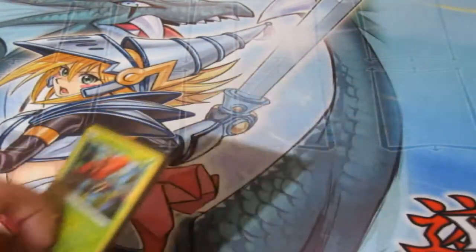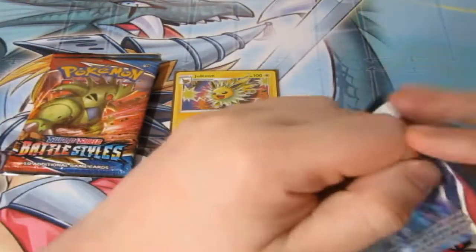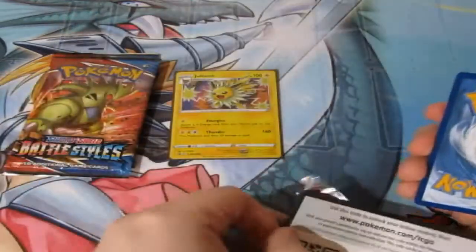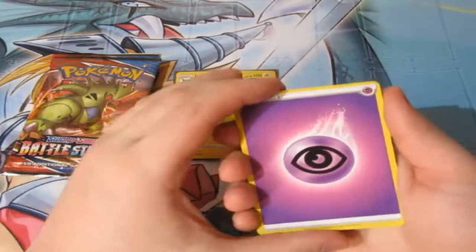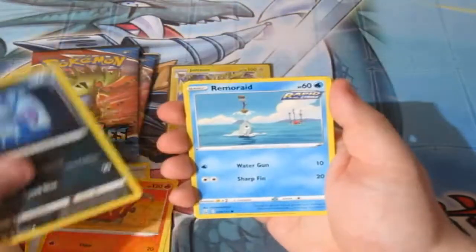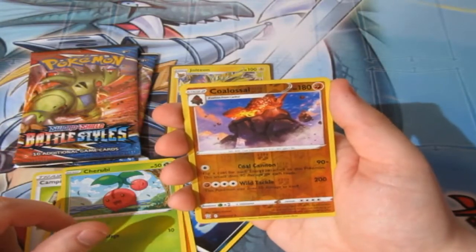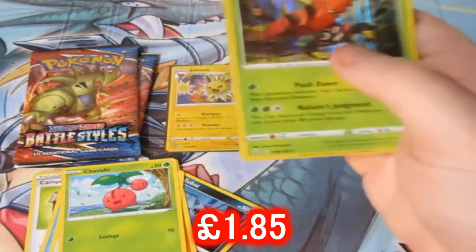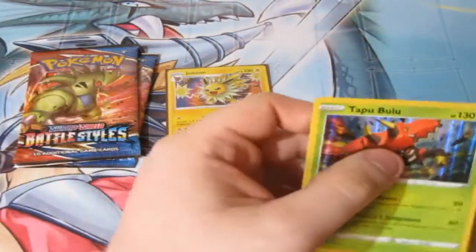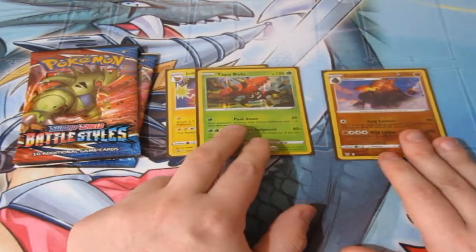Let's see what we can get out of the Jolteon set. Can Jolteon pull something stronger than just the standard holographic? I actually want Jolteon to win, to be honest. We've got Psychic Energy, Camping Gear, Honchkrow, Heatmor, Zubat, Remoraid, Onix, Mawile, Chewtle, a Reverse Foil Colossal. And — are you kidding? Back to back Tapu Bulus! Out of all my packs I've ever opened, this is my first ever double. My luck on that was terrible. But either way, Jolteon's got a point.